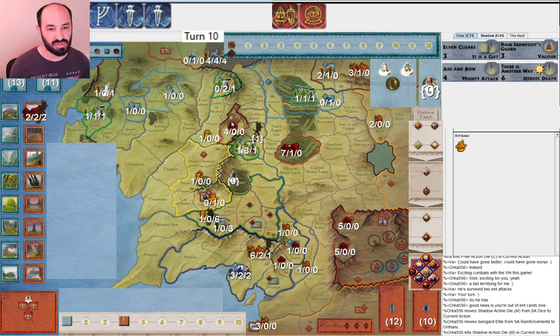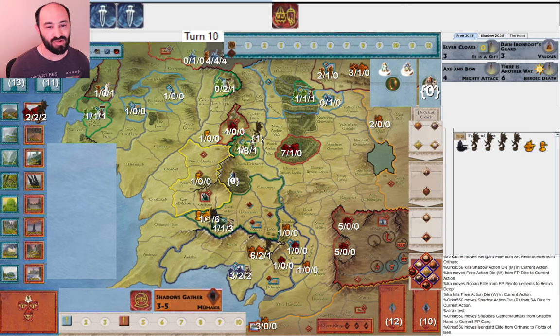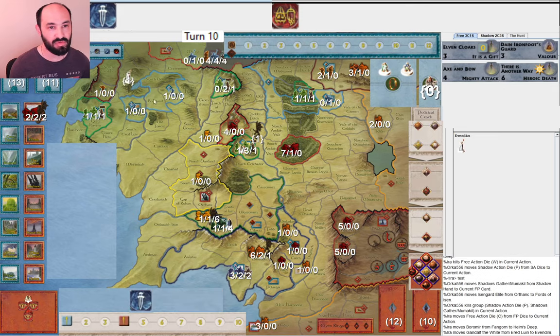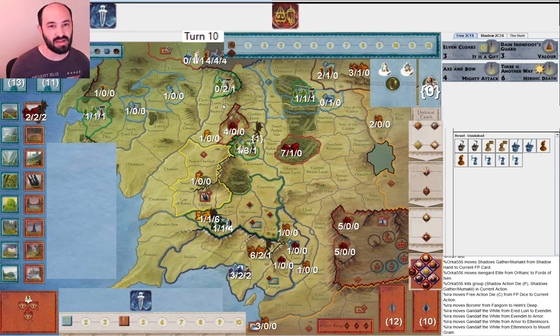My opponent musters into Orthanc, obviously needs to reinforce the Witch King. I muster into Helm's Deep again. They play Shadows Gather to get units into Fords of Isen to defend the Witch King. Then I move Boromir and move Gandalf — that lets me use a character die to fill up this army with five elites and cancel the Nazgul leadership. The other thing about Mount Gundabad: my opponent could have Orcs Multiplying Again, or any muster cards into a siege. They've played Hill Trolls and Willakai, but there's still Goblinmen. So I want to be as patient as possible to make this as safe a combat as I can.